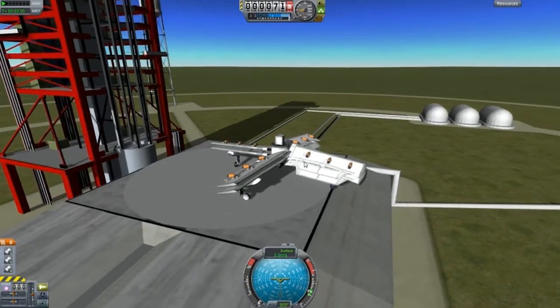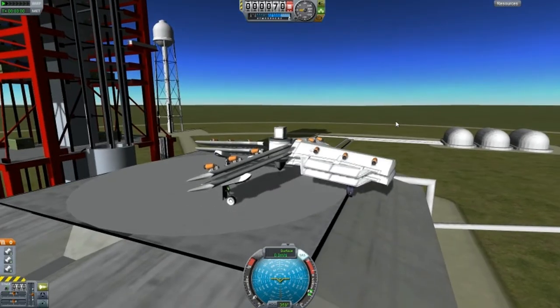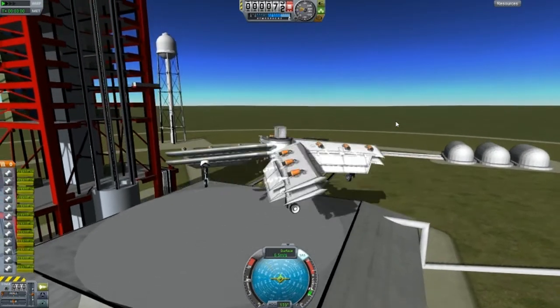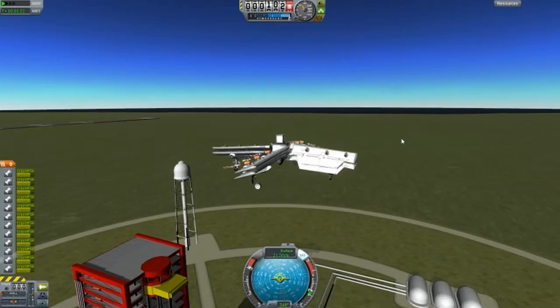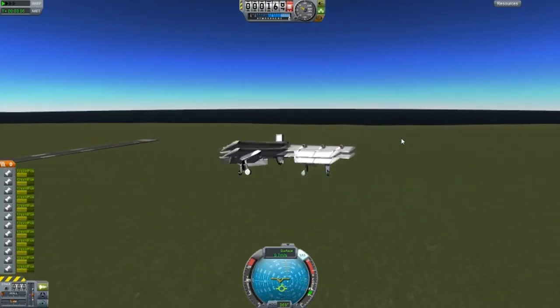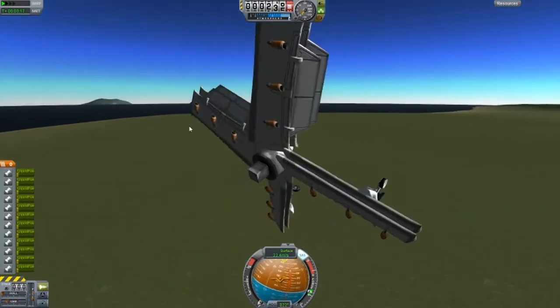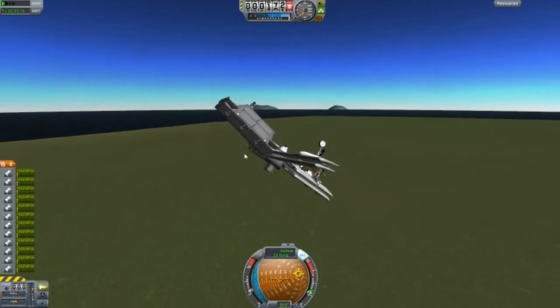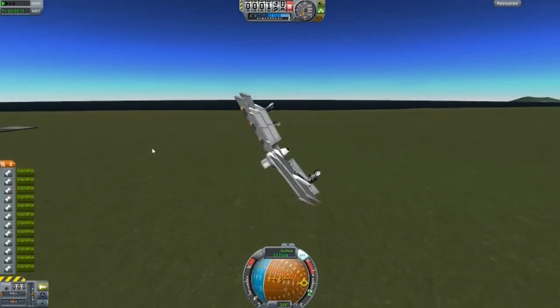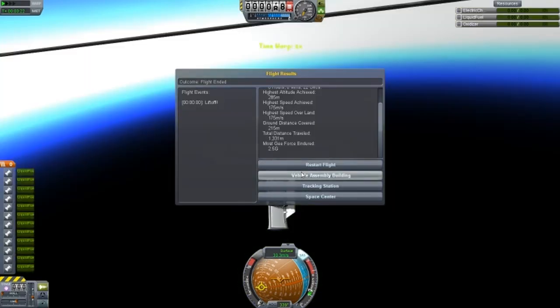This is an adjustment to the helicopter design. You press spacebar, throttle up, and it goes pretty fast. In this case the positioning of the rocket engines are actually taking us up with the assistance of the wings, but it's not a major thing.